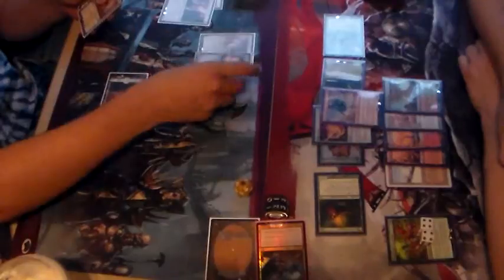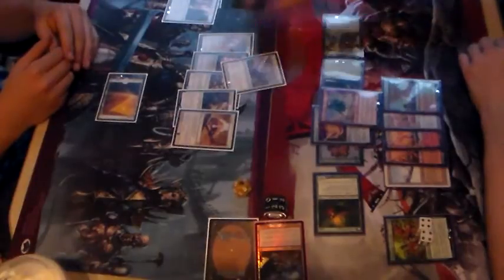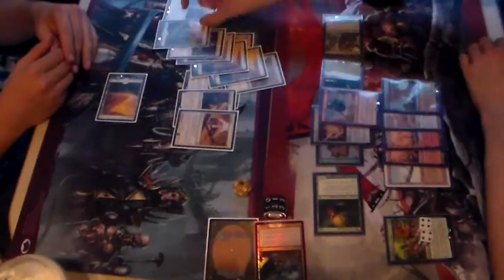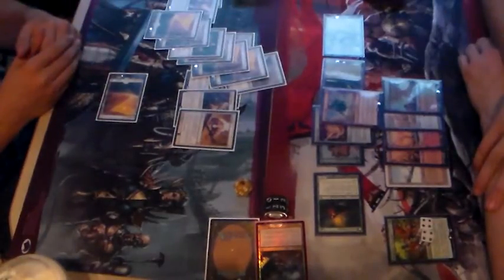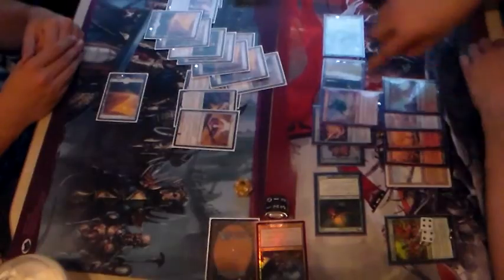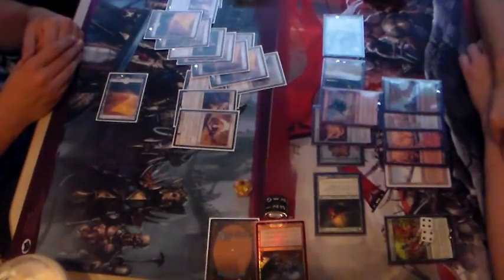He had Mentor of the Meek, Hall of Triumph, Marshal's Anthem, Light of Bishop, Condemned — just could not get the land. Thalia, Plains, Plains, Plains — there's the land, a few turns too late. So that was our first match of Tiny Leaders on camera. I had done a Tiny Leaders deck tech before — a deck tech on a Shu Yun list. I will deck tech this bastardized so-called Tiny Leaders deck when I get an official Tiny Leader for it. Until then, I hope you all enjoyed the footage. Let me know if you want to see more. Until next time, Snow Covered Plains Walter signing out — peace and take care.